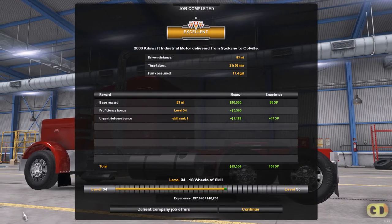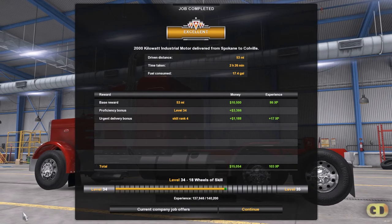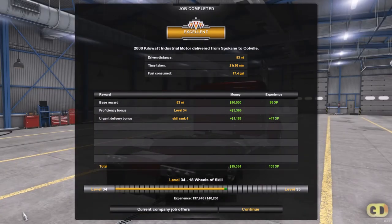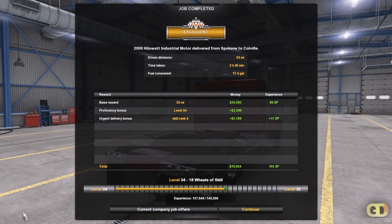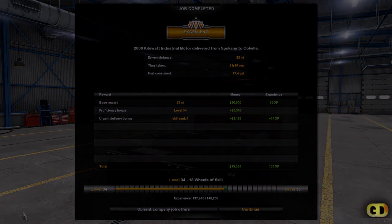This is the review: 53 miles, 2 hours 26 minutes, 17.4 gallons of fuel, $15,054 earned. Don't forget to like, subscribe, share, and leave a comment down below. We'll see you in the next video. Thank you.